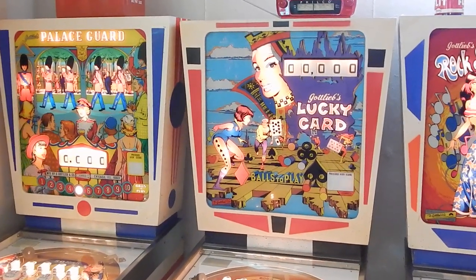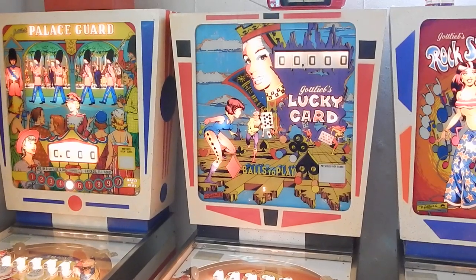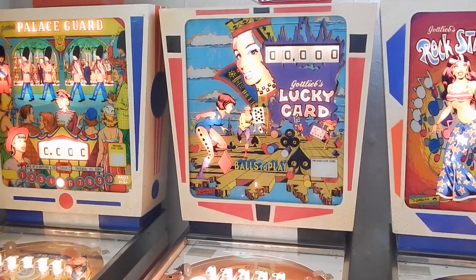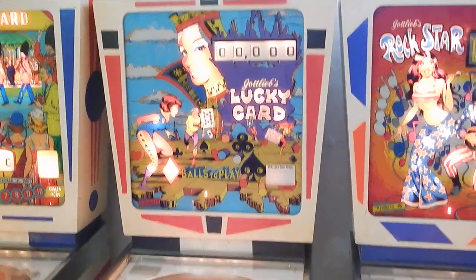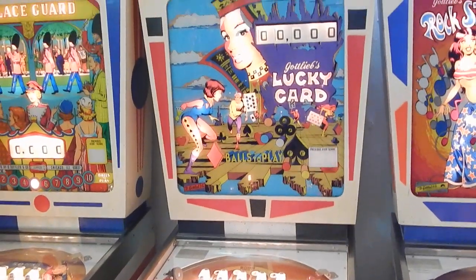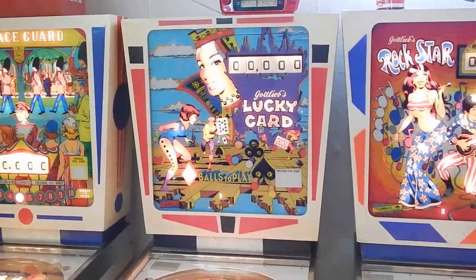Moving over, Lucky Hand has the same back glass as my game, which I have in my collection, called Jack's Open. So Lucky Hand, Lucky Card, and Jack's Open are the Addaball and replay versions. As you can see, the play field is identical to my Jack's Open. So there you have two Addaballs right there.